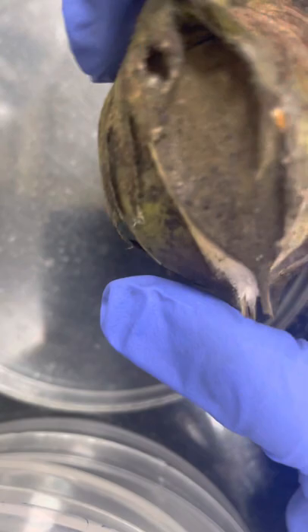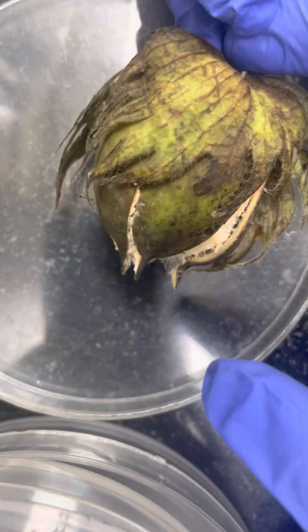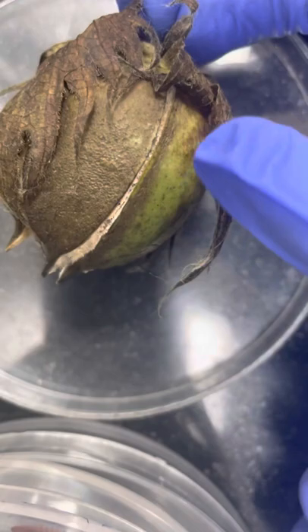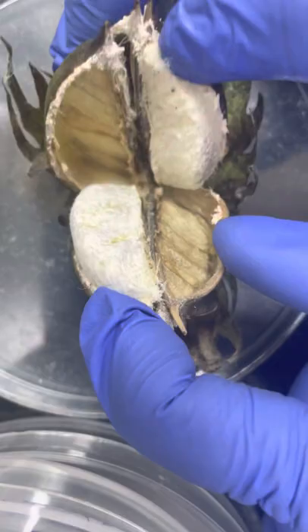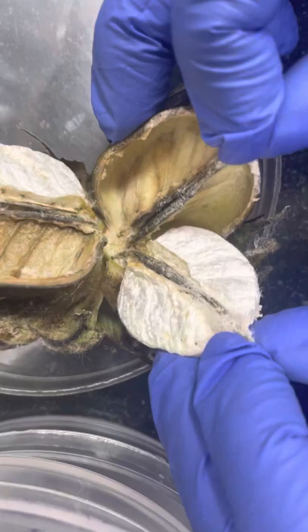Hello friends, today we will learn about the pink bollworm larva. Here you can see this is a cotton ball, so we will dissect it. We expect it to have damage from the pink bollworm because the symptom is that without ripening it has opened up. Let us see whether the larva is available or not — we will dissect it and see.